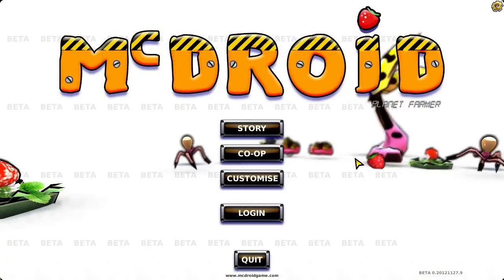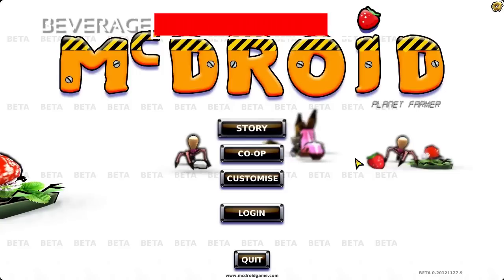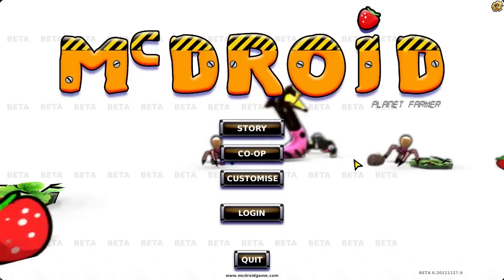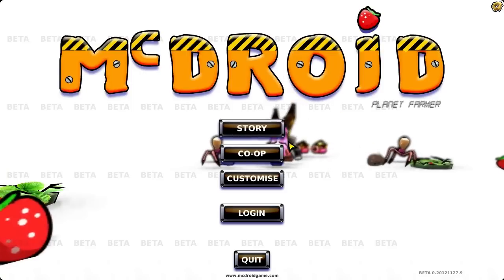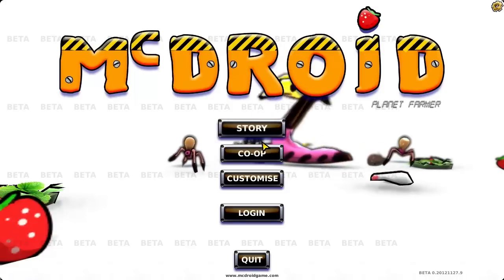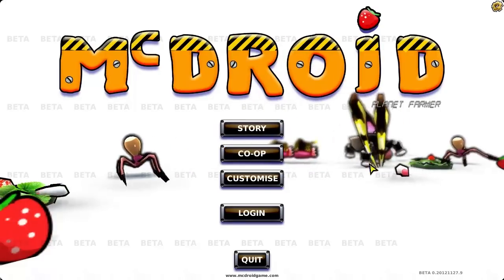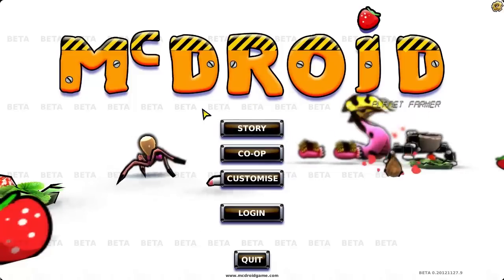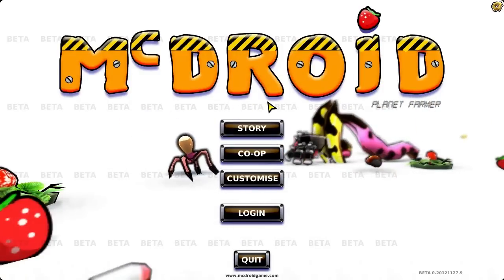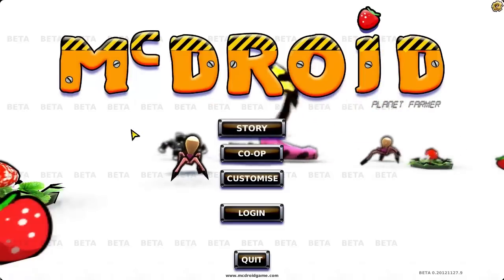Welcome to McDroid! Today's beverage is green tea - healthy. So what is McDroid? Well, that black robot-type guy there - that's what you actually play in the game. It's an action strategy slash tower defense type game, currently in beta. I've put links in the description for you to check it out if you so desire.